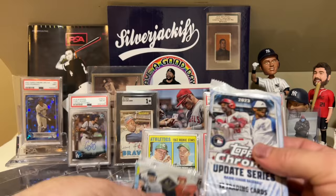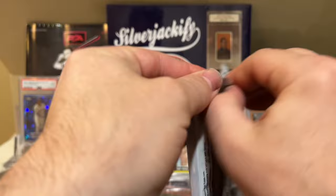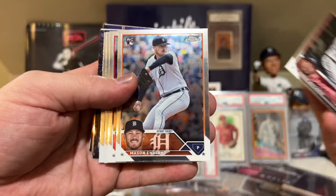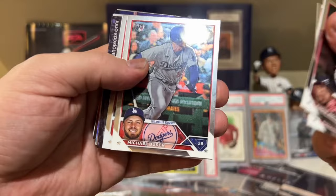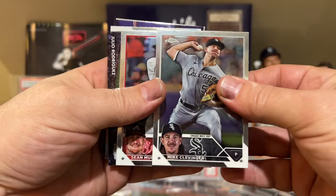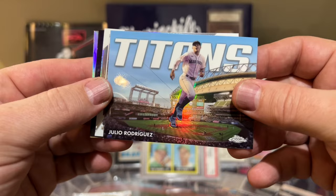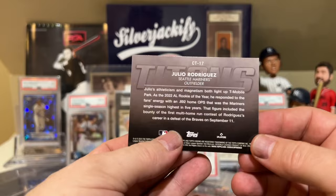Alright, so updates — let's see if we can get something good in this one. We have Mason, Colby Allard, Michael Bush, Rookie Clevenger, Carlos Vargas. I just saw something of Julio back there. I'm going to go straight to the Julio Rodriguez card — Julio Rodriguez Titans. That's pretty awesome. Is this numbered or anything? No.